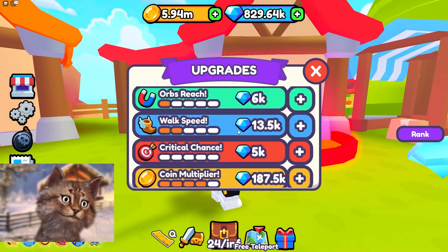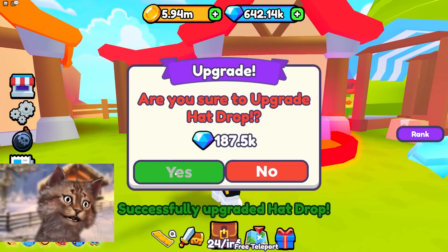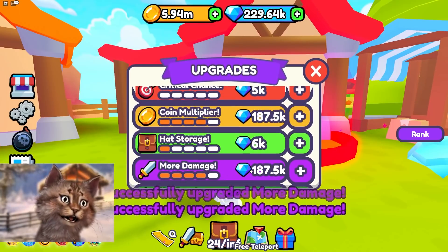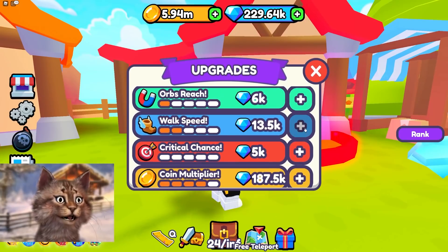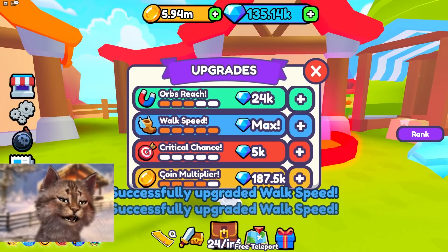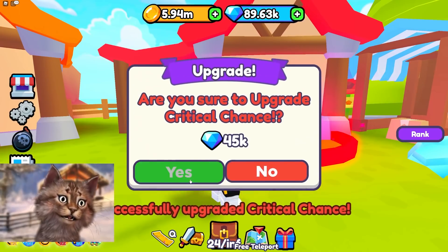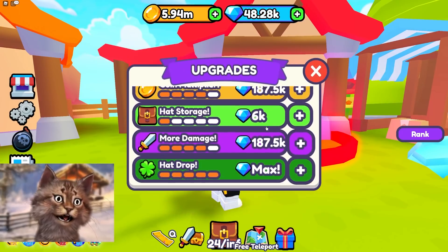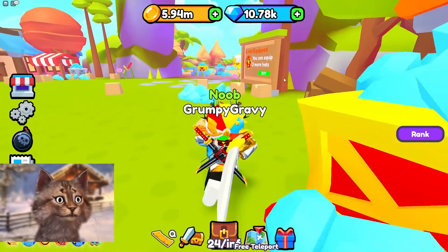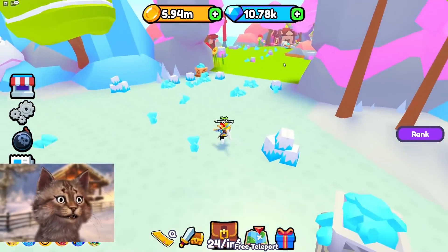Upgrade this, upgrade this. I got this almost to max. Hat luck — I gotta get all the hat luck possible. Max hat luck. We're gonna get max damage. I kind of want to do walk speed and orb reach, because orb reach is kind of annoying. I can max crit chance — I can get more crit chance. And I'll max this one too. Look how fast I run. I run so fast. That was all worth it.